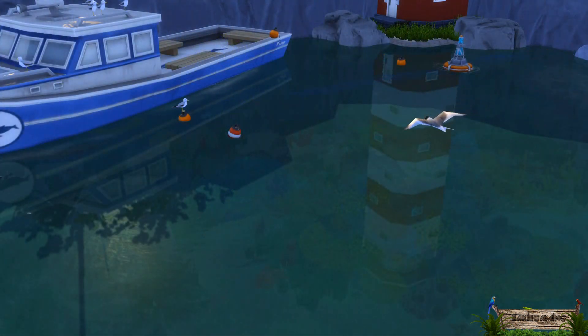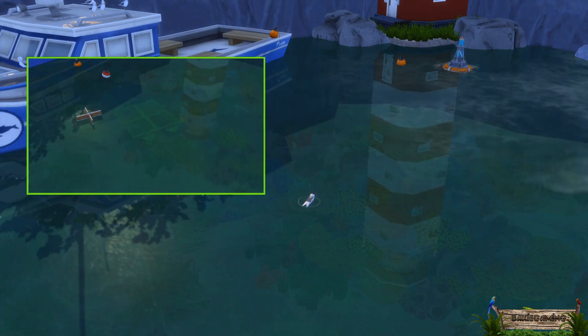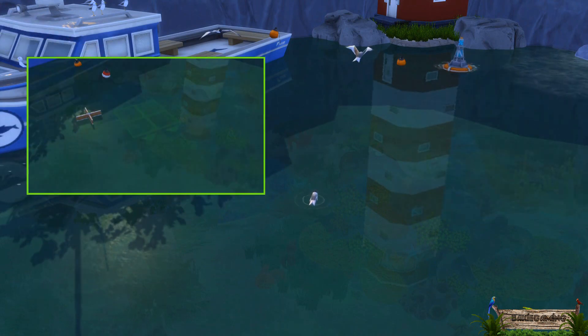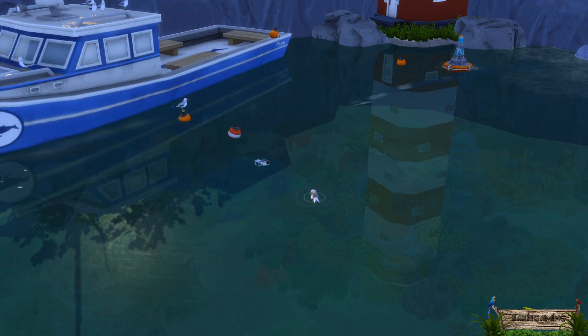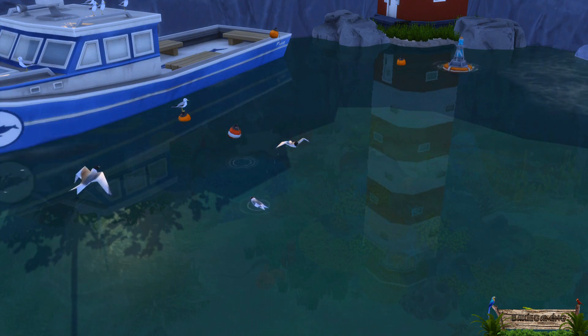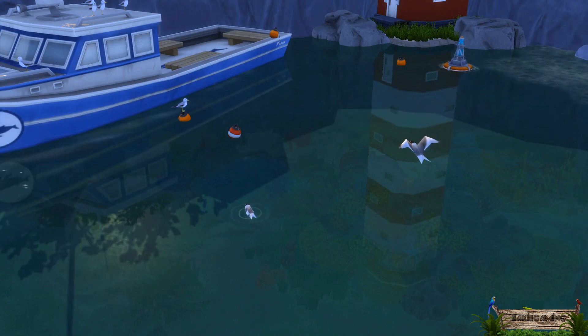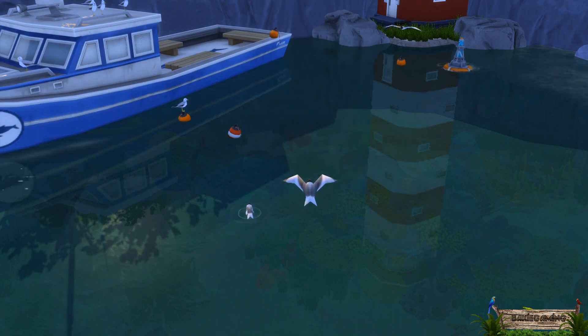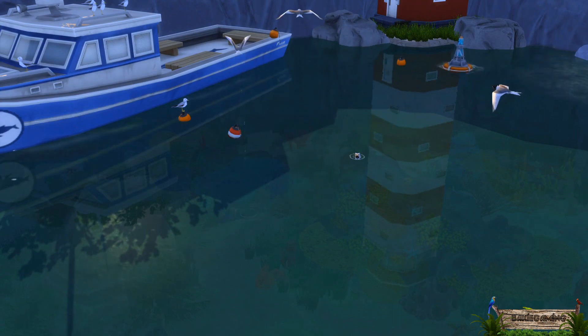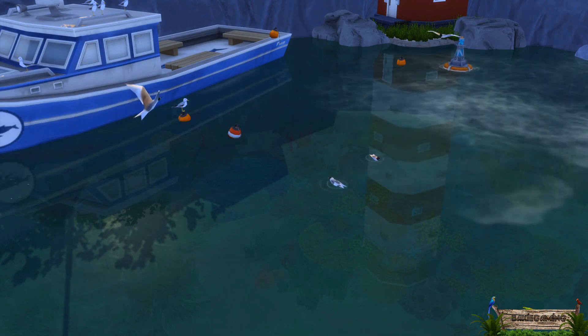Now let's take a look at the swallow-tailed gulls. The first object is a 2x2 tiles invisible object which is only placeable on water surfaces. It's quite easy to see why, as a part of the animation shows gulls floating on the water. You will also see some gulls faking their landing on the water and flying away before even touching it. The floating ones will fly away eventually too, and this all will be repeated for an infinite time as well.